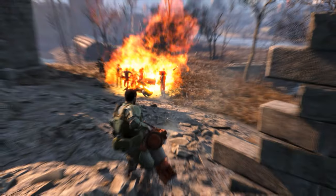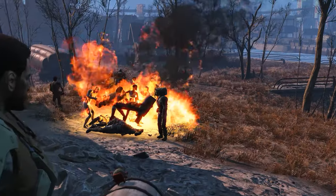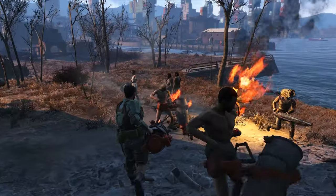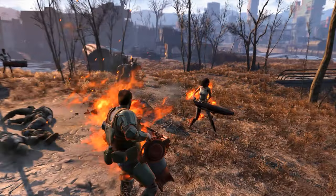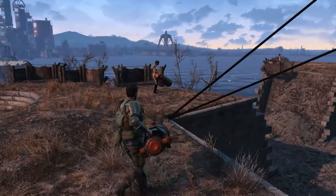Someone has molotovs and obviously my settlers won't die — they'll just get knocked down. Unfortunately it doesn't look like we're faring too well against these trappers. For whatever reason the trappers didn't really respond well to that, so let's try a different enemy.